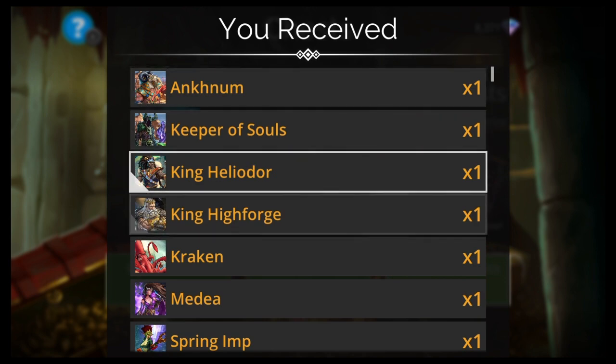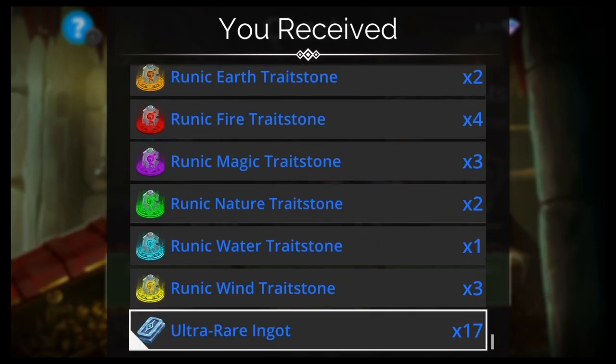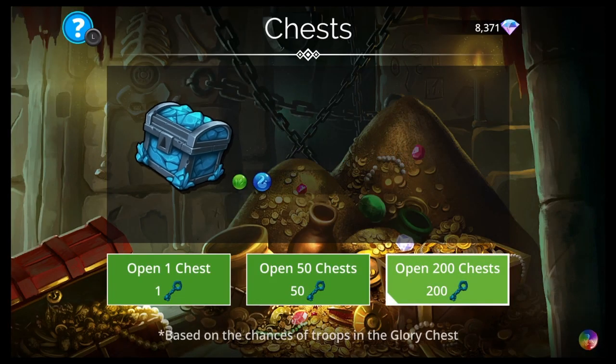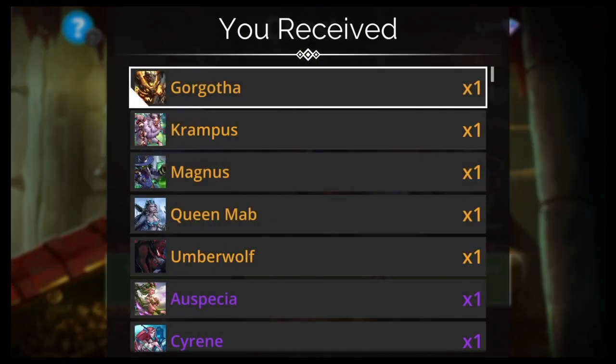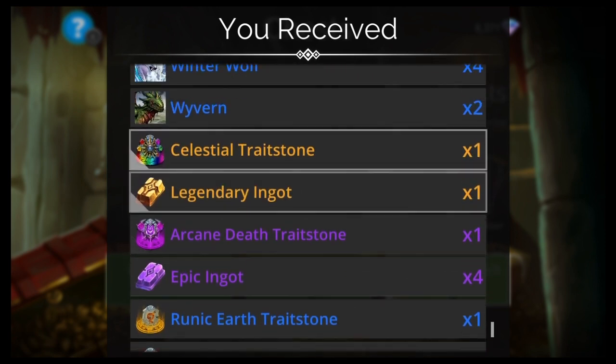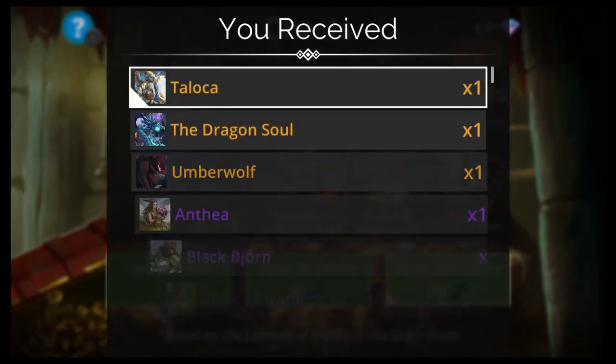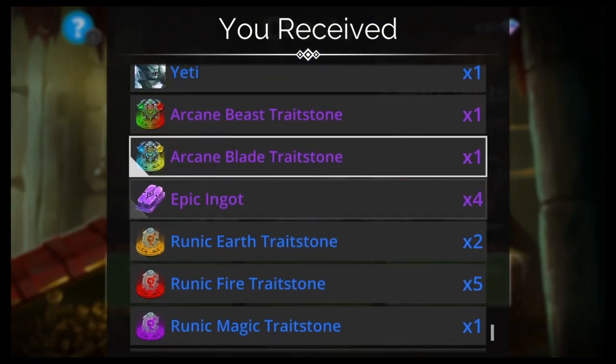Come on, let the luck flow! King Heliodor — I think we got five copies now, can go fully ascend him. I want one more though just to make sure — one more King Heliodor and a Tiamata, and a bunch of Celestials please. Dragon Soul — we've seen him a few times.